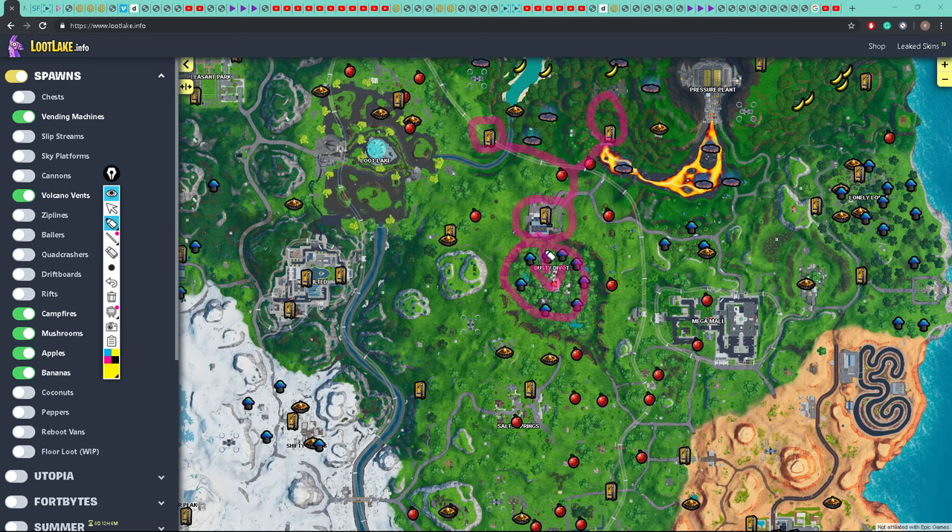The yellow parts are where we find materials. So we find our metal and wood in here, and then we find brick here. There's also another spot for brick over there.